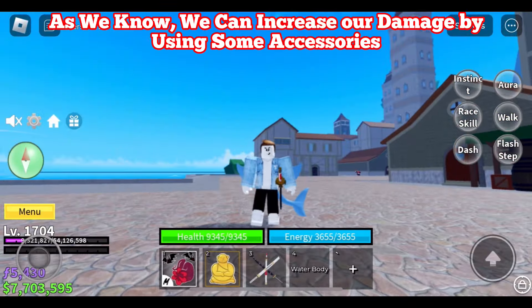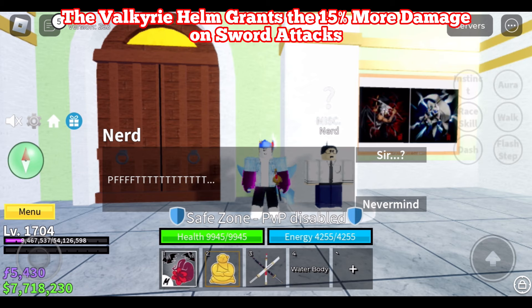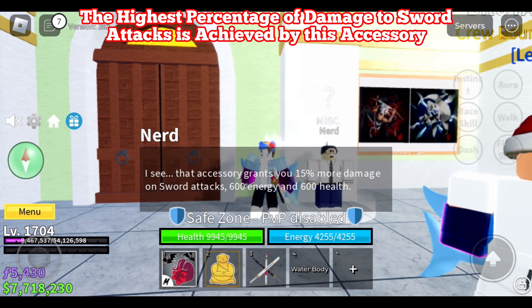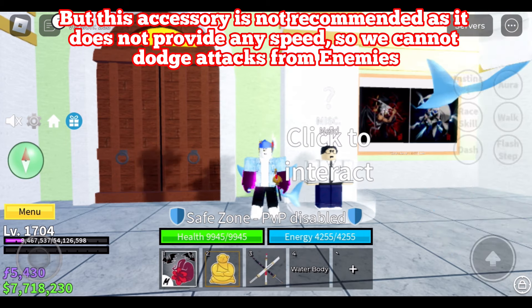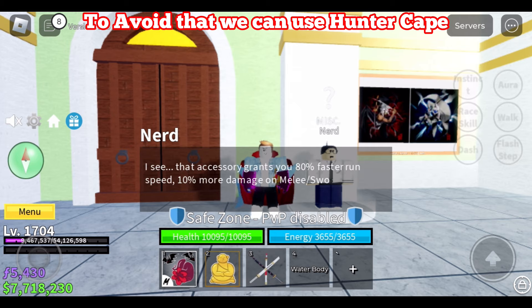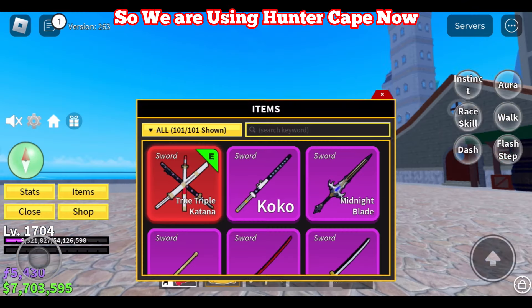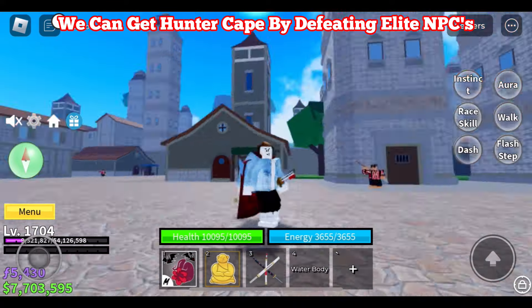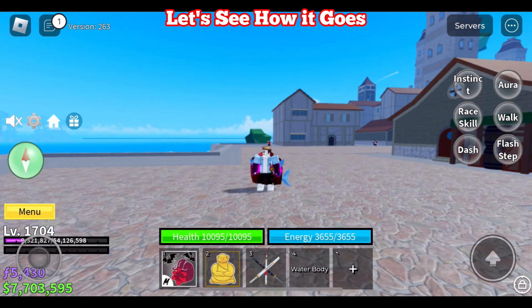Now we are going to activate aura and see how much extra damage we can get. We can increase our damage by using some accessories. The first one is Valkyrie Helm — it grants 15% more damage on sword attacks and has the highest percentage of damage boost. However, it is not recommended as it does not provide any speed, so we cannot dodge enemy attacks. To avoid that, we can use Hunter Cape, which adds 10% more damage but also adds 80% more speed. We are using Hunter Cape now. Hunter Cape comes in 3 different colors, but we are using the red one.